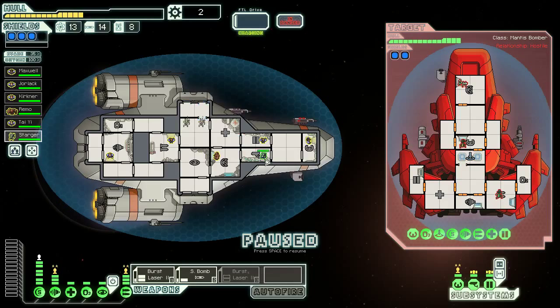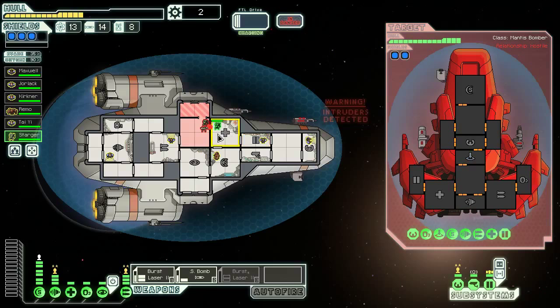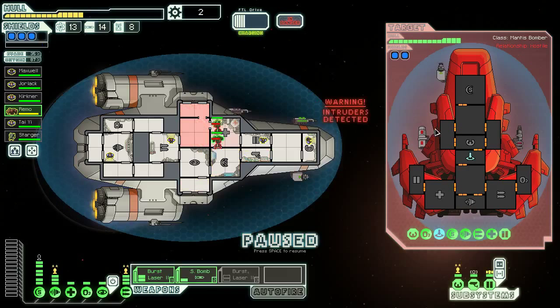Now I'm hoping that doesn't continue to be the case. They're going to try to break their way into the medbay — that'll be a big mistake for you. We had a fight that did not work out as planned. Let's close these doors up, and I might send this Rockman in to assist. We'll see how this works. If the medbay is powered up, which it is, we should be fine.